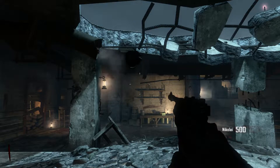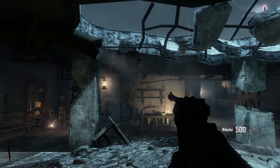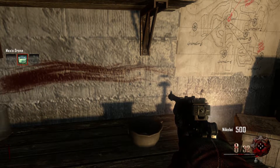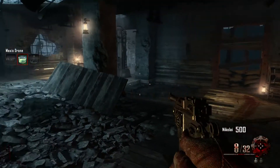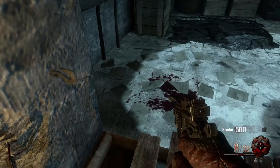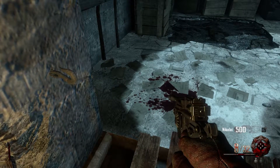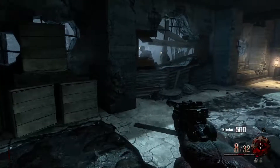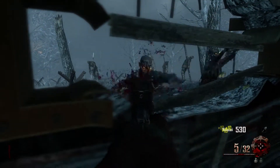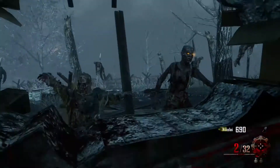Here at number 2, we have Origins. Many people may be surprised by this choice because not too long ago I said this was my favorite map, but times changed. This map did everything right — the staff weapons, the easter egg, the crew, the area you played in, the color scheme. I do love it, and I explain why in another video on my channel that will eventually be uploaded here.